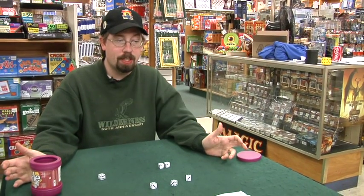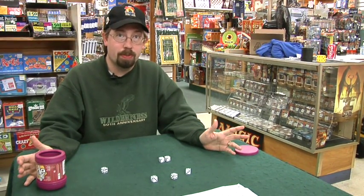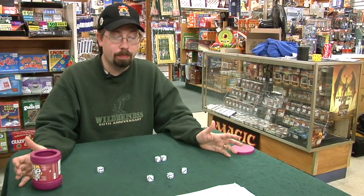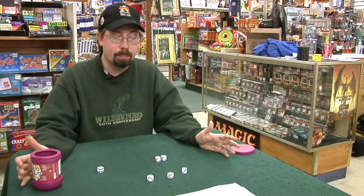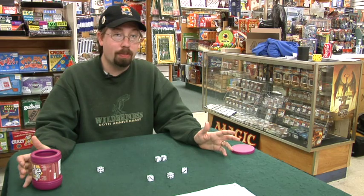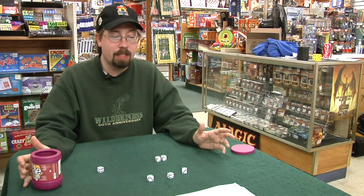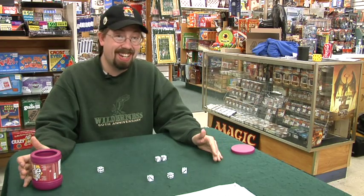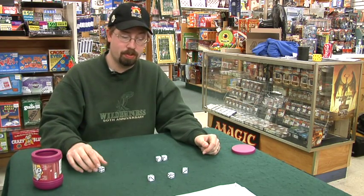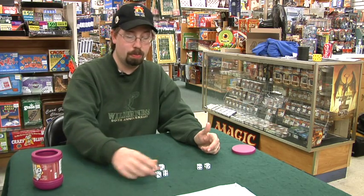The way that you score the dice is — and usually people are going to have this written down the first few times they play — if you roll a one, you can keep it; it's worth a hundred points. If you roll a five, you can keep it; it's worth fifty points. After that, you need to have three of a kind in order for it to count for anything, and the three of a kind is worth a hundred points times the number on the dice. So for example, this would be a hundred points here, and this would be nothing.